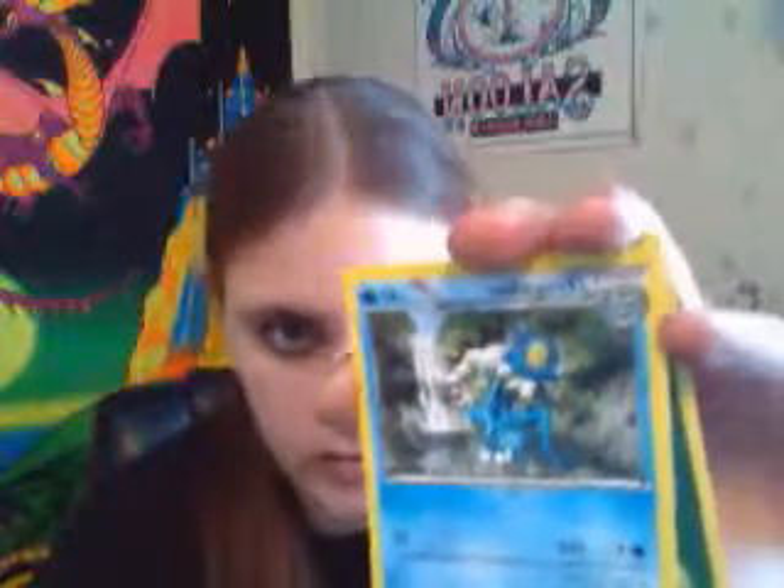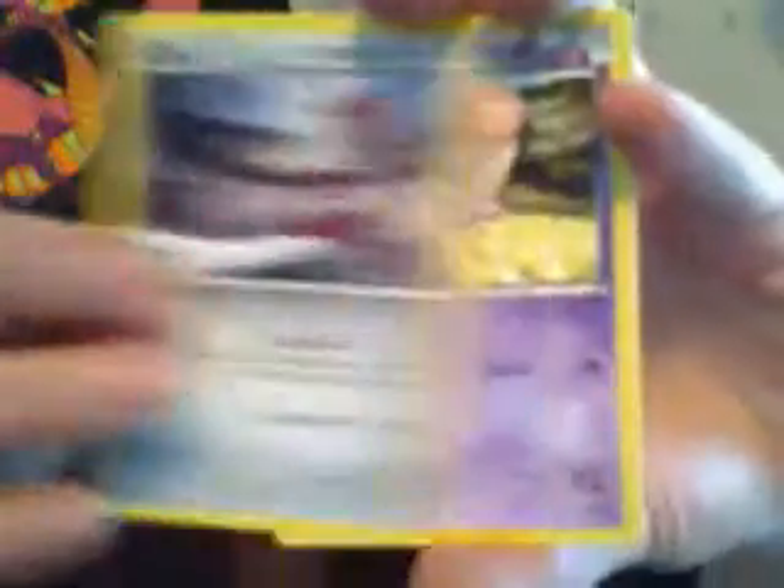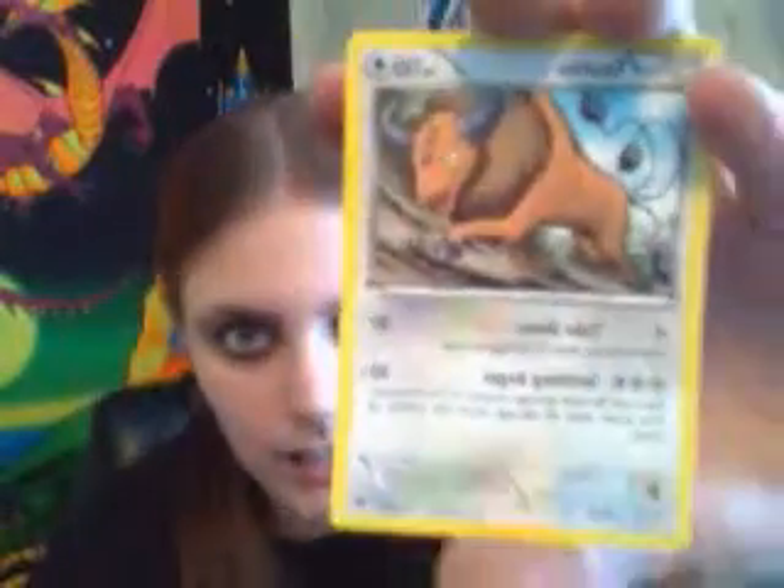I don't know if I did the card trick on this one — if I didn't, I'm sorry. We have Rhydon, Frogadier, Frogadier, a Grass-type energy, Spewpa, Timber, Pawnyard, Spoink again — Spoink just loves us. Why can't Blastoise love us? Scolipede Reverse Holo and Tauros.